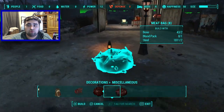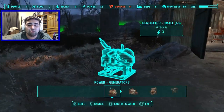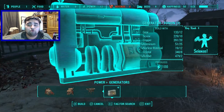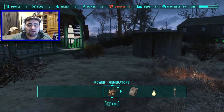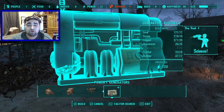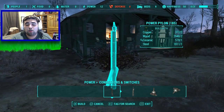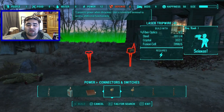Moving on to Power, it adds a new generator — specifically the Fusion Core Generator, which is really impressive. It produces 100 power, so you could power an entire settlement with that alone. It doesn't add new switches but does add trip wires.